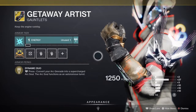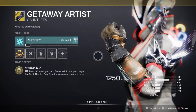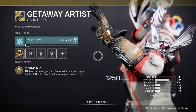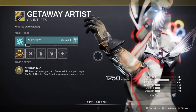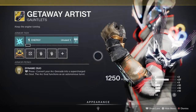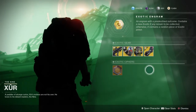Last but not least, the Getaway Artist — exotic gauntlets for the Warlock class. It comes with the intrinsic perk called Dynamic Duo: pressing and holding L1 converts your arc grenade into a supercharged arc soul that functions like an autonomous turret and tracks targets. This is by far the best exotic for the Warlock class in my opinion — I don't even take this off with Stasis. I rock the arc class in PvP because this thing does work. Great in PvE and PvP.